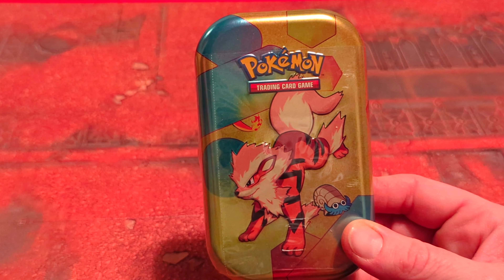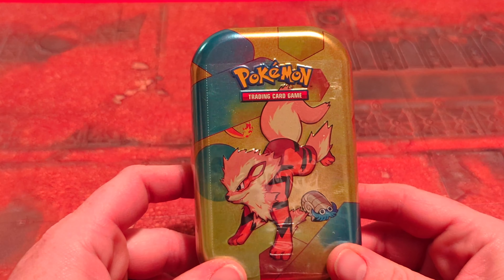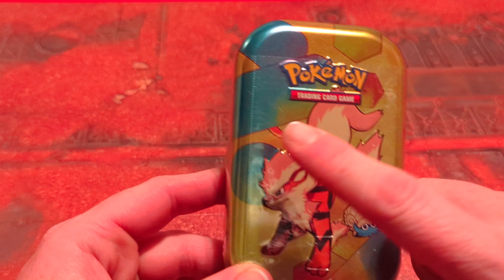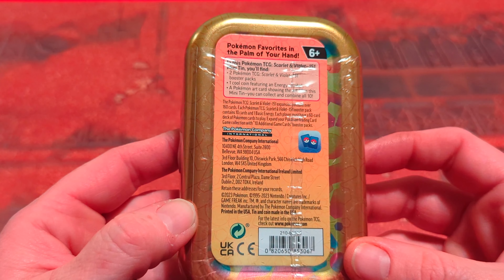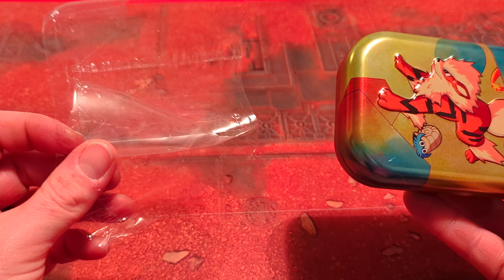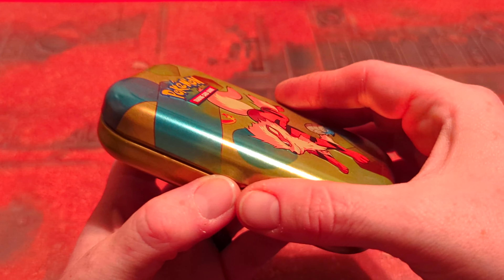Hello everyone and welcome back to the channel, it's me and the fiancé — happy face! Today we will be unboxing this cute little adorable tin. It has an Arcanine, which is one of my favorites, and a little Charmander tail. It's the Scarlet and Violet 151 tin — I do not know all these things yet.